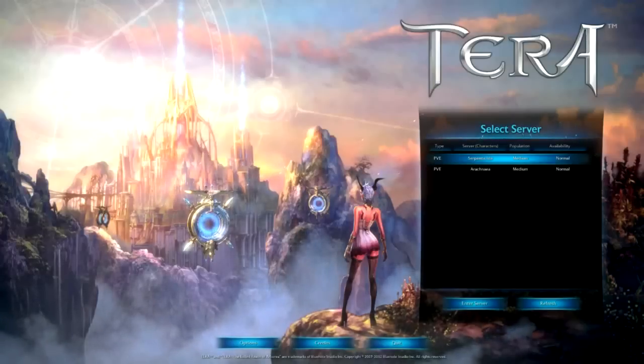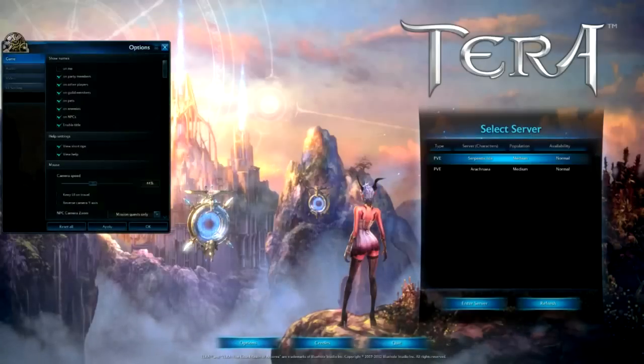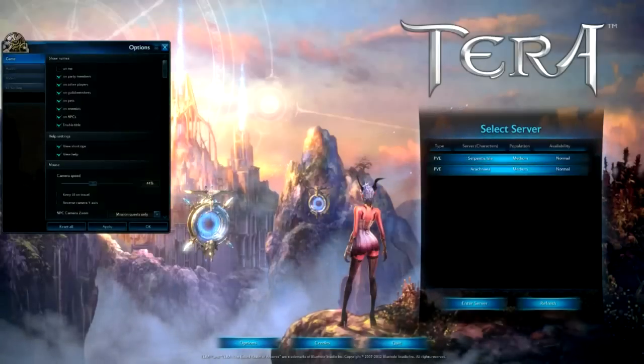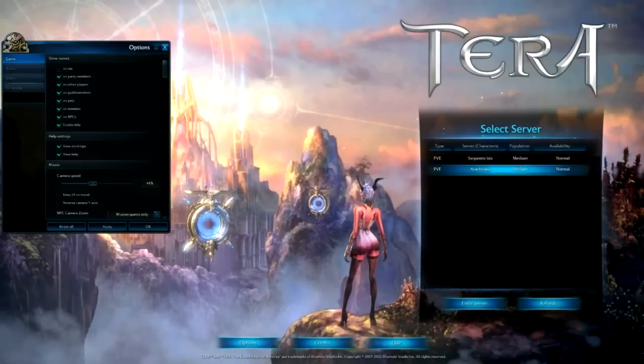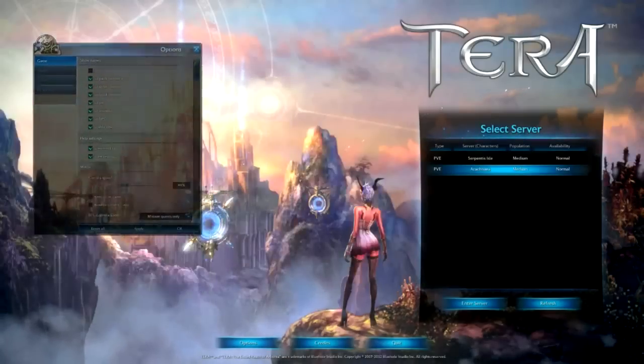So quickly we're going to look at this — this is the first screen you get after you go through everything. That's where your server selection is. Currently there's only two servers, and you can only have a maximum of one character per server, which I'm sure later on will be different, but this is just for the beta.